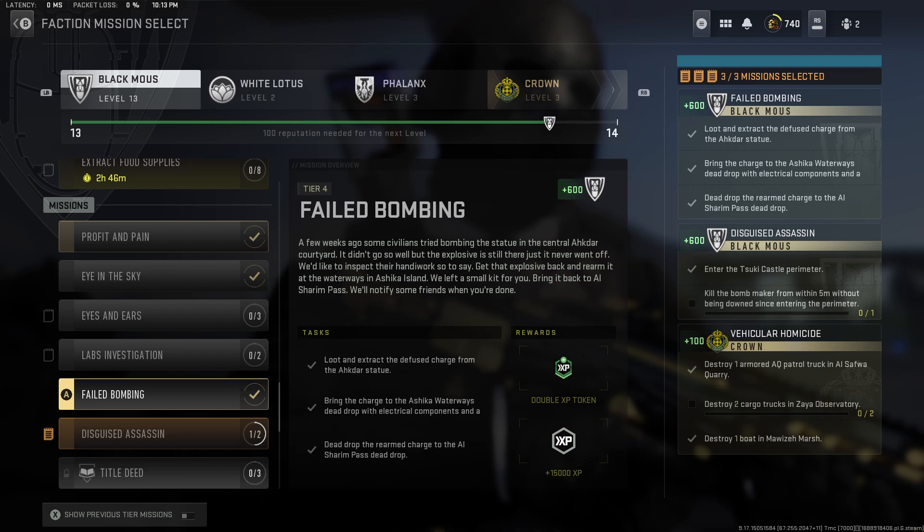This is going to be annoying because you're going from Al Mazara to Ashika Island. Not only do you have to exfil successfully with the defuse charge, but once you exfil you're gonna have to go all the way to Ashika Island, find the electrical components as well as the bomb, and hope that you don't die in Ashika Island — which is going to be very difficult because a lot of players there just do PvP. A lot of people don't care if you're doing missions. Even if you try to team up, they're gonna try to shoot you anyway. So if you can, try to get a squad. Then once you go to Ashika Island, do all that stuff and exfil with the rearmed charge, then deposit it in Al Mazara.